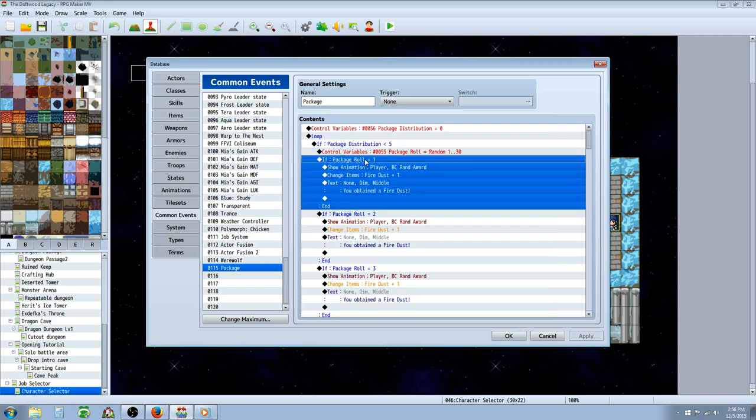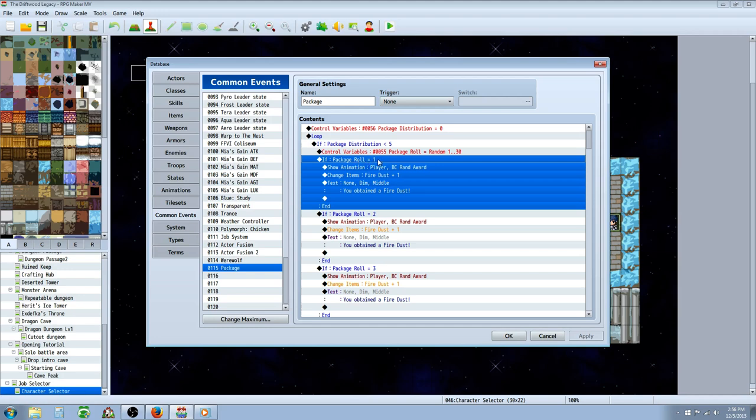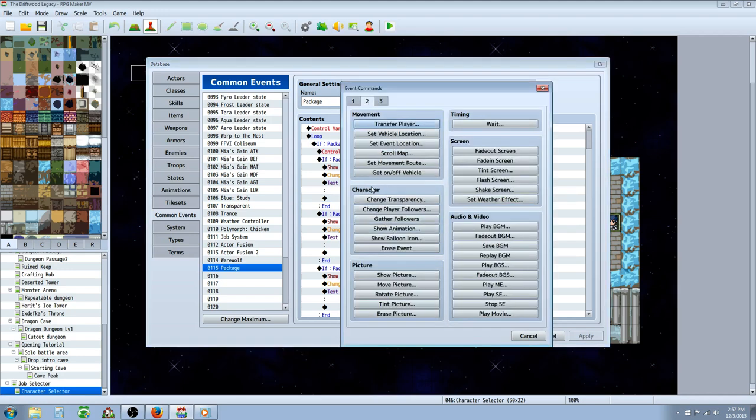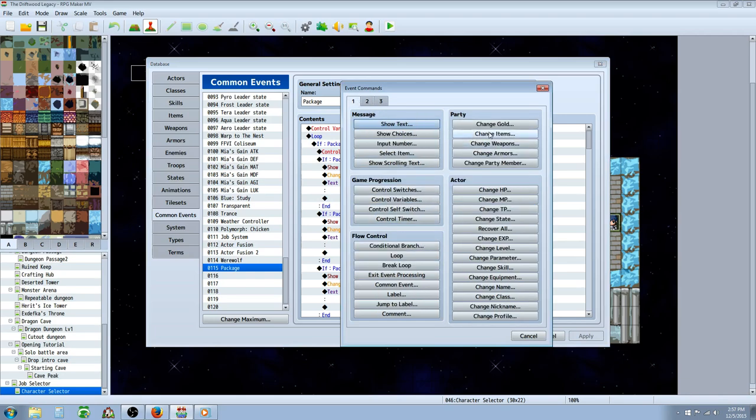So we're going to say if that random number roll is 1, we're going to do this: show an animation, change items, and show text. Animation is on tab 2 under character — show animation. Change items is on tab 1 under party — change items. Then the show text will be right there at the top.